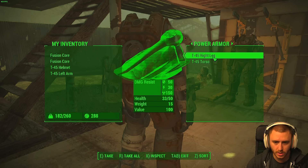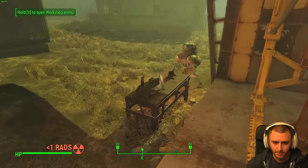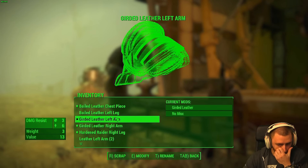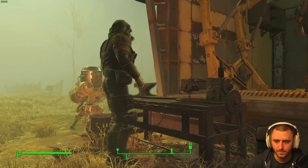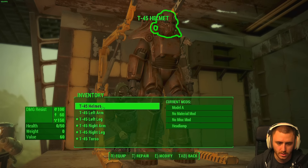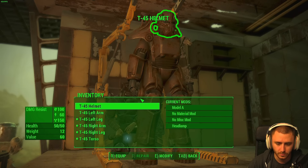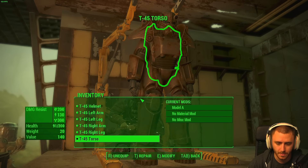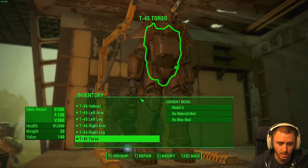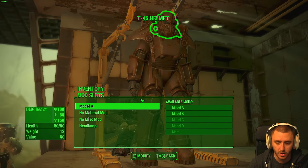I want that fusion core. Will this power armor stay here? Armor workbench — I can't repair there. There's got to be something to repair it. Power armor station — craft — here we go. T-repair, there we go. Equip. Repair all the power armor — let's repair all of it.